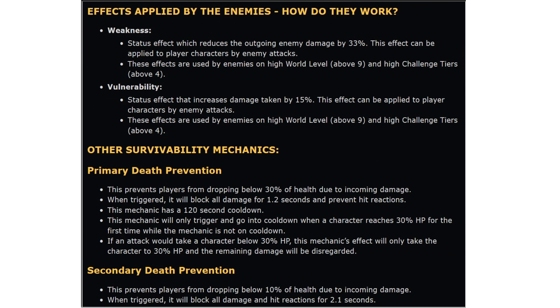Effects applied by enemies: Weakness is a status effect which reduces the outgoing enemy damage by 33% — not 30% as I thought. This effect can be applied to player characters by enemy attacks, and is used by enemies on high world levels above 9 and challenge tiers above 4. Vulnerability is a status effect that increases damage taken by 15%, also applied by enemies on world level above 9 and CT above 4. It seems like vulnerability is often what's going on when things feel off — it might explain some of those moments where I'm taking unexpected damage.